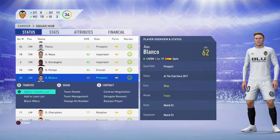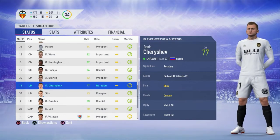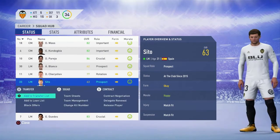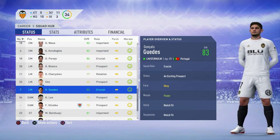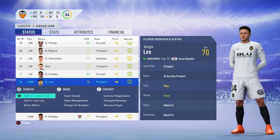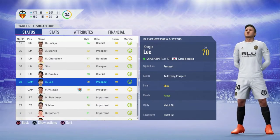Left mids: Alex Blanco — putting him on the loan list. Denis Cheryshev is only on loan here, so we'll be looking to grab a left mid, at least a backup. Cito is on loan, and Gonzalo Guedes — exciting prospect, 21 years old. I like our wingers. Kangen Lee — I'll remove him from the loan list; he's an exciting prospect.